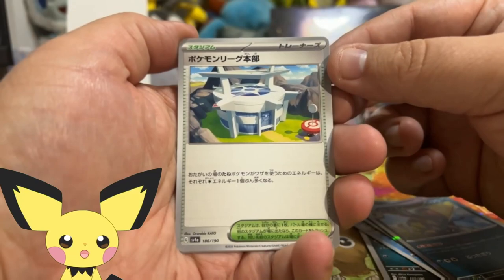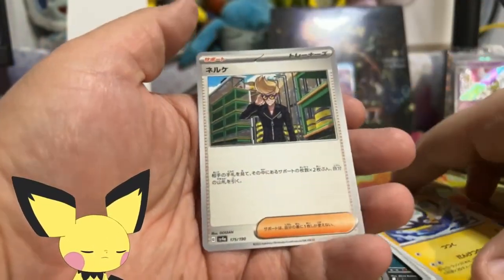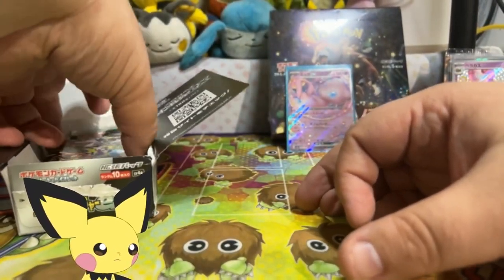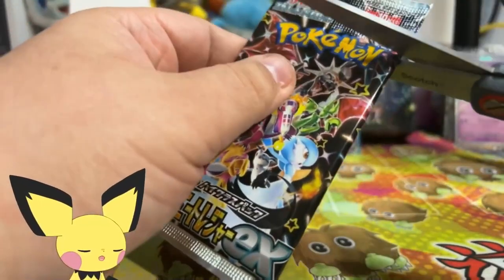Rest of the pack we have Pokemon League Headquarters, Watchtroll, and Clive. So far, one card to add to the collection and one card to go on to the store.